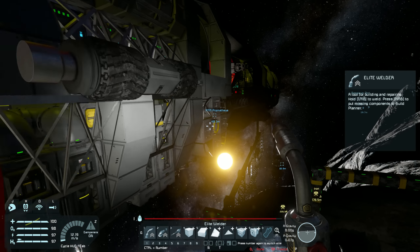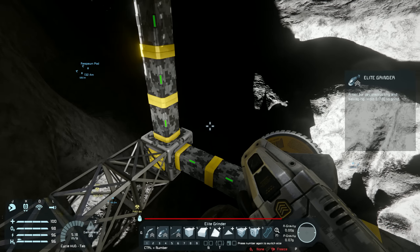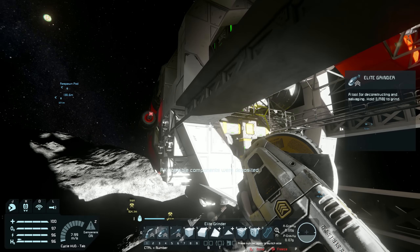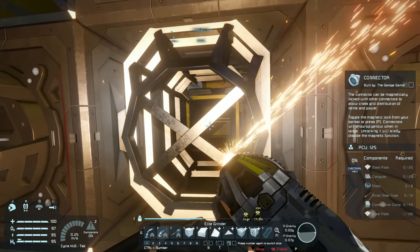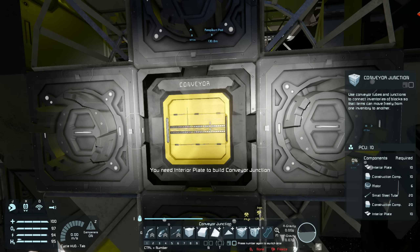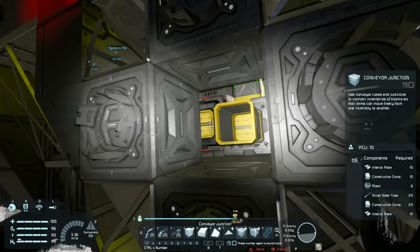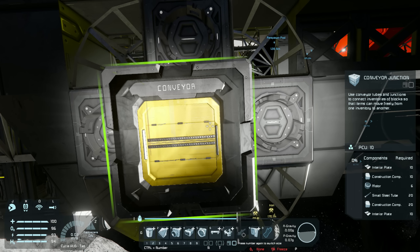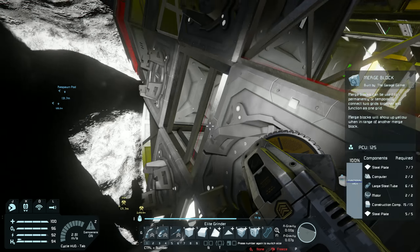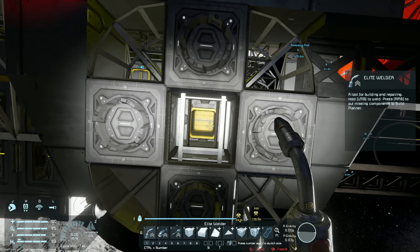Instead I'm going to grind away this connector and place down a conveyor junction, then put the connector on top so it's spaced out and the ship has enough room. I don't think I can get the ship too close — the connector would hit the exterior of the ship before it even touches the connector face.